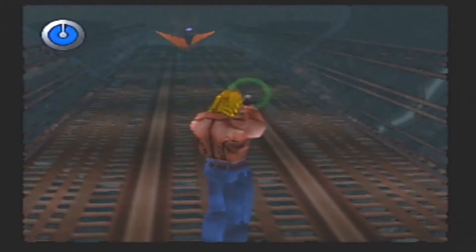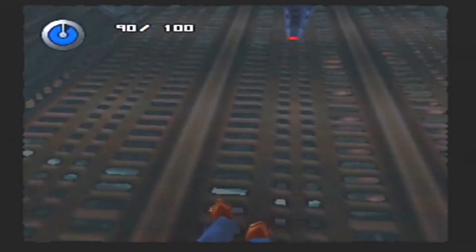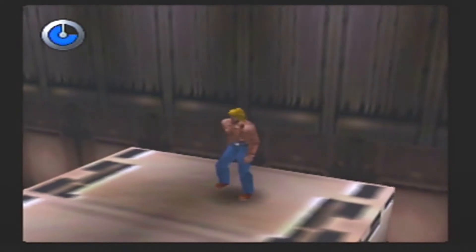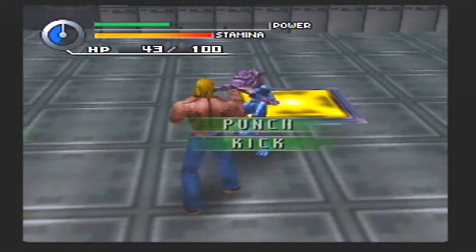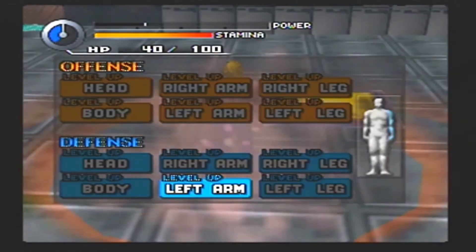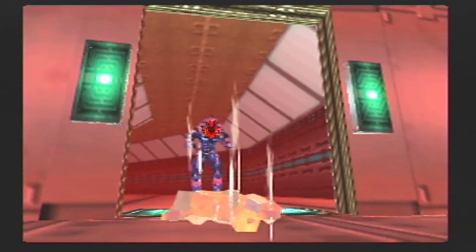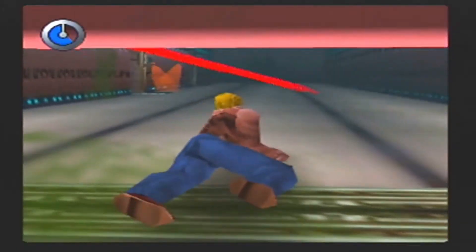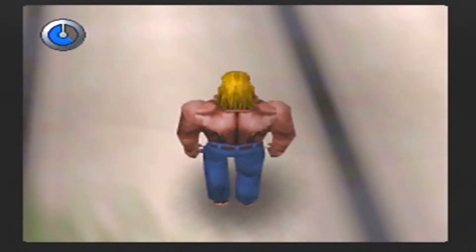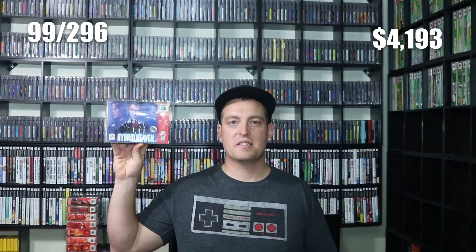Next up, we have a pretty unique game for the N64 — Hybrid Heaven. Hybrid Heaven was developed and published by Konami, releasing for the N64 in 1999. It's a pretty interesting action-adventure game where you solve puzzles and hit switches to progress — until you get in a fight, at which point the game turns into an RPG-style combat system. After winning a fight, you can upgrade parts of your body to become stronger. Although the game offers unique gameplay, it's often criticized for having the same surroundings throughout — door after door with the same scenery. For the time I played it seemed pretty fun, but it's a game you'd need to play through for a while before giving a fair opinion. Hybrid Heaven is game number 99 for the N64 library.